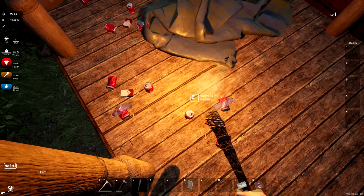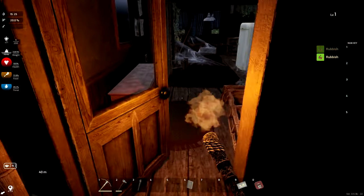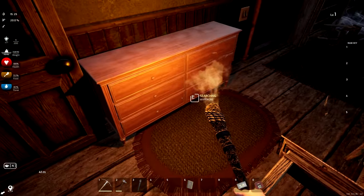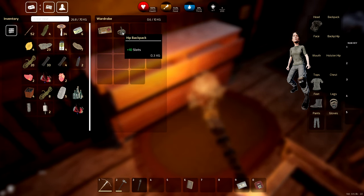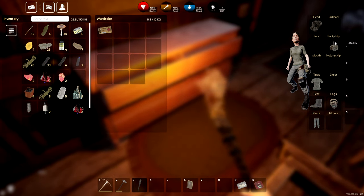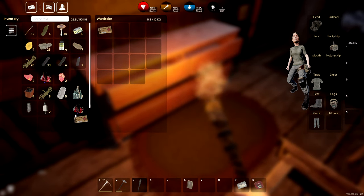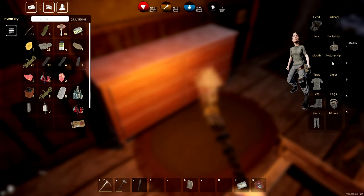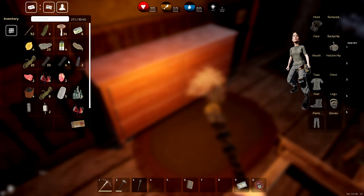Found a backpack with 10 slots — I'll take that! Just right-click and equip. It goes in the hip backpack slot, giving extra inventory space. We also found a box of 7.62 ammo — let me sort the inventory. Found some raw meat and a heart — interesting organ loot.